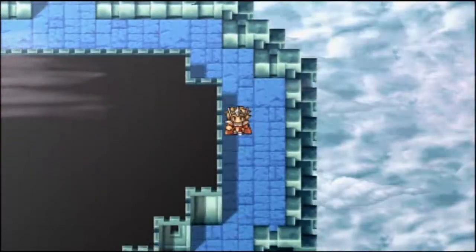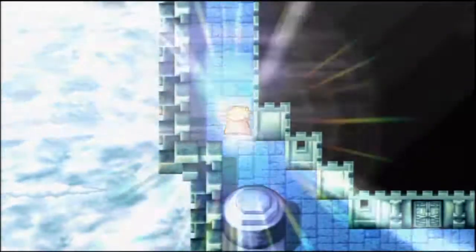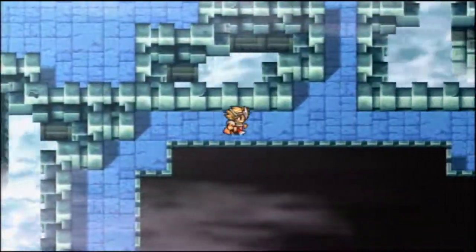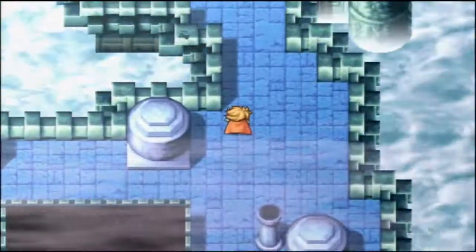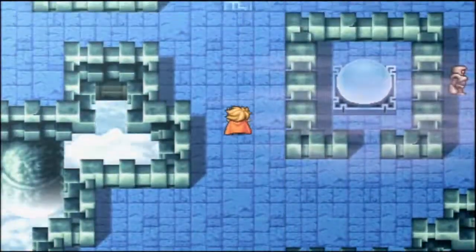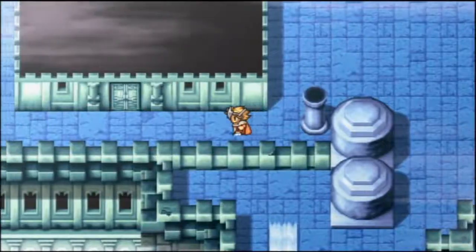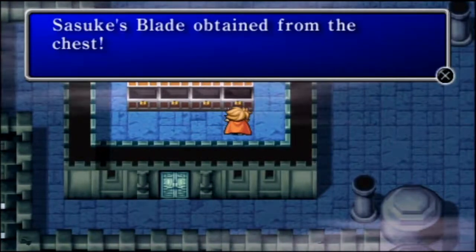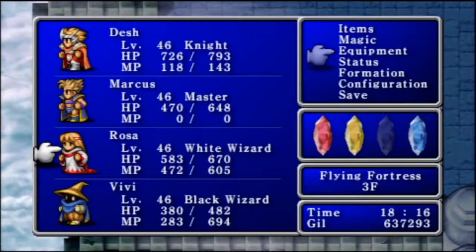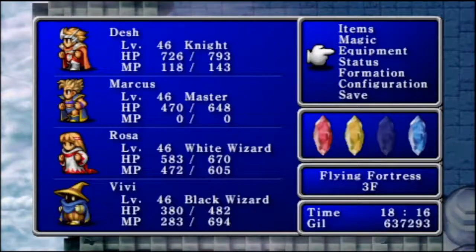Wow, more leveling up. Alright, what's with these dead ends I keep getting into? I know there's treasure on this floor somewhere. Yeah, from here we're supposed to go over here to the left and there's a room. In said room we're going to get a Gold Needle, some more Gil, and a Suzuki's Blade, which I believe the Ninja can use. That would be a pretty good weapon if you had a Ninja.